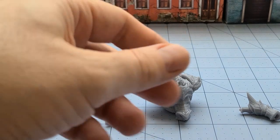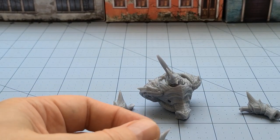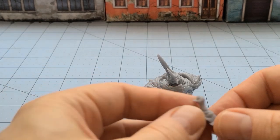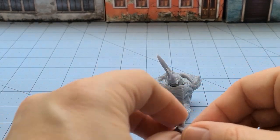Then we're going to have the lower arms. I seem to be missing one but that's okay. Anyway, I have one of the lower arms handy and I might need to go print another if I can't find it, but it's just going to go underneath there.